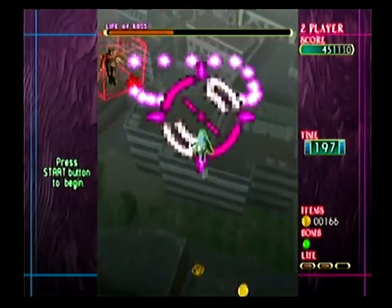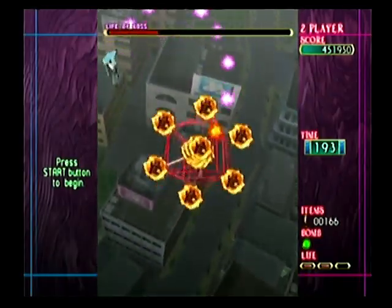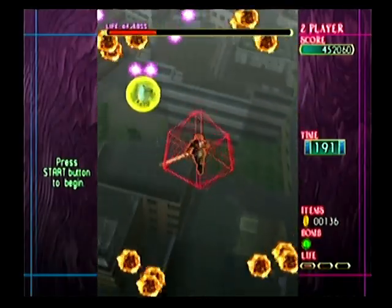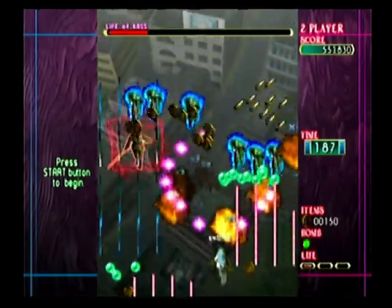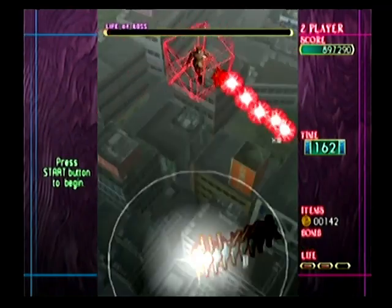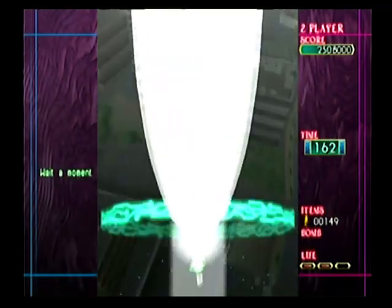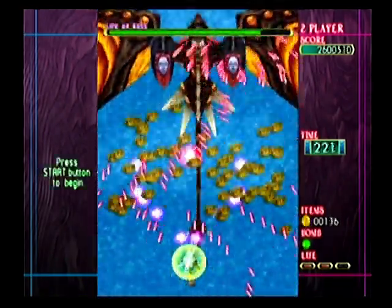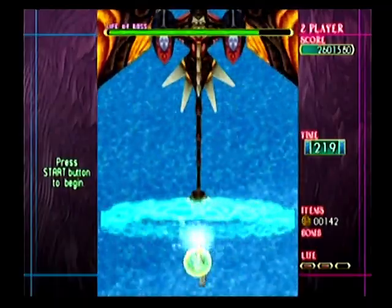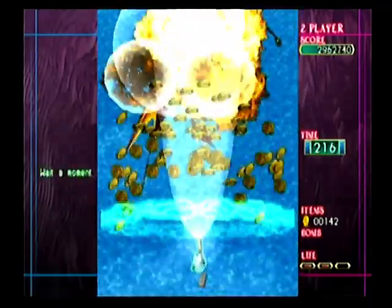There are bombs. Bombs clear all the bullets from the screen, so you basically use them to get some breathing room. Or sometimes they unleash an absolutely devastating attack on your opponent, destroying them in a matter of seconds, and this becomes crucial in working your way through the game. You want to live longer to possibly beat the game, so make sure you use all your bombs for each life.